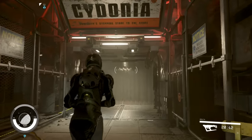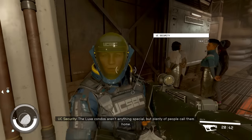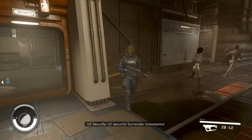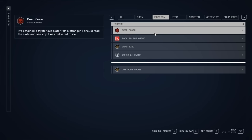Progress forward and you should see the Cydonia sign. Take a left and you should see the UC. Go ahead, elbow one in the face and then holster your weapon. What should happen is you will receive a unique dialogue where they're going to ask you to talk to their captain. You will then receive a mission or request called Deep Cover.